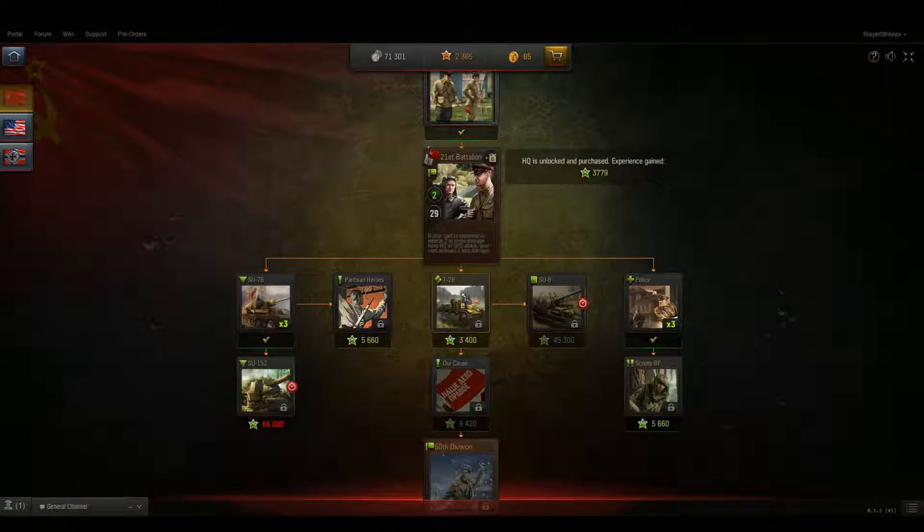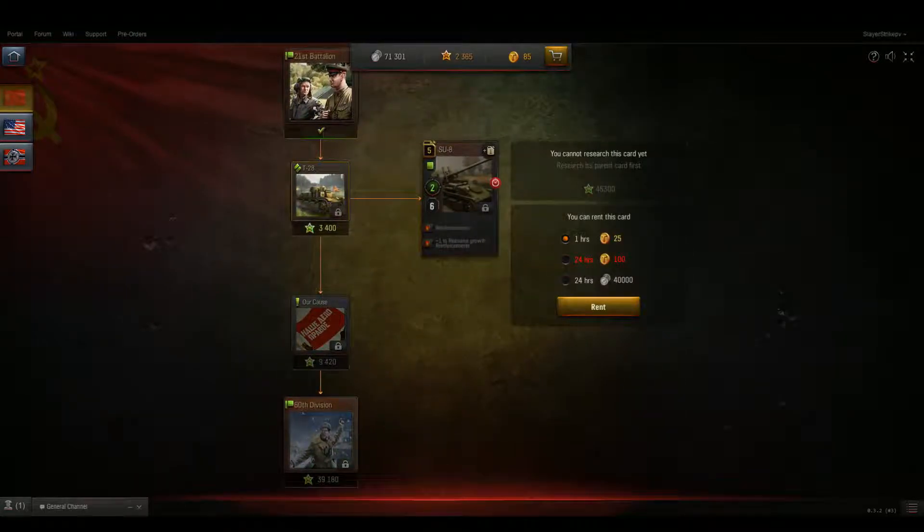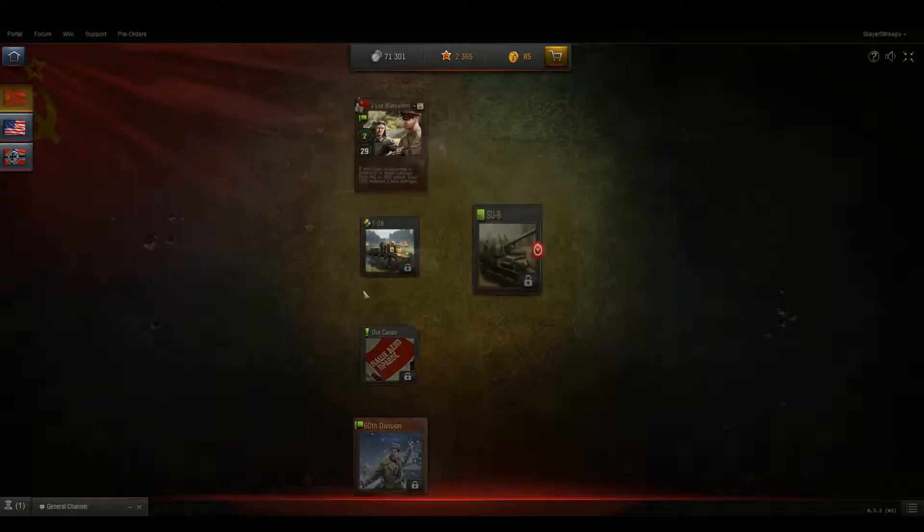Let's go ahead and unlock the T-28. You can see here my 21st Battalion Headquarters — that's what this is called, this is your Headquarters card. It currently has 3,779 experience I can spend. The T-28 costs 3,400 experience. It's not random — I can go in, see what card I want to unlock, and work my way towards that card. If I really wanted the SU-8, first I have to unlock the Headquarters, then the T-28, and then I'll be able to unlock the SU-8. That's how that works.